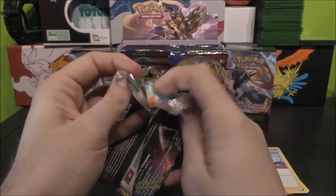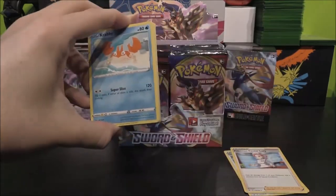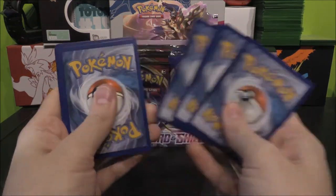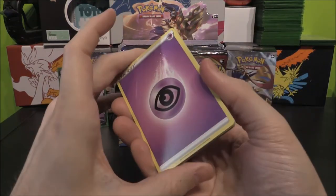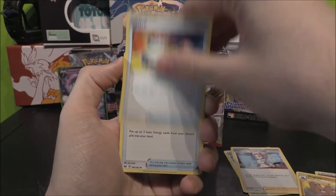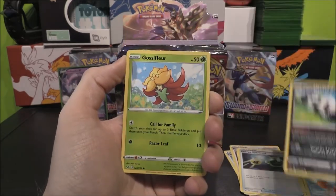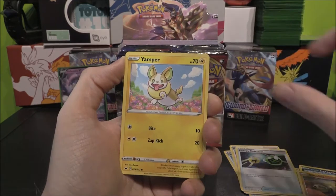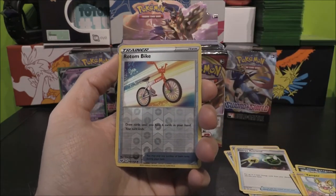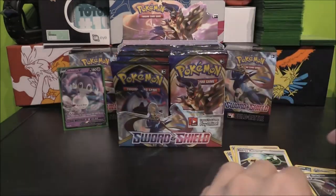Snorlax VMAX — let's see what this pack has got for us. Psychic Energy, Dugtrio. We've got a Switch, Energy Retrieval, Krabby, Galarian Zigzagoon — love that card — Gossifleur, Silicobra, Yamper. We've got a Reverse Rotom Bike — pretty interesting card — and a Drapion Rare. Very cool.